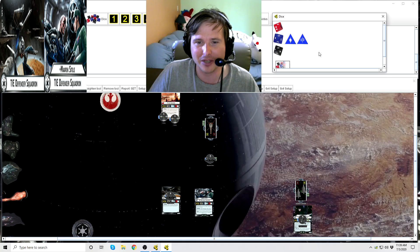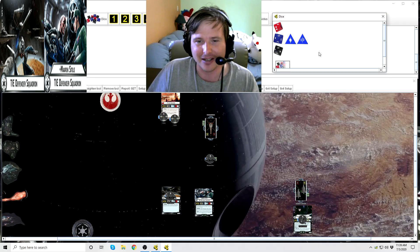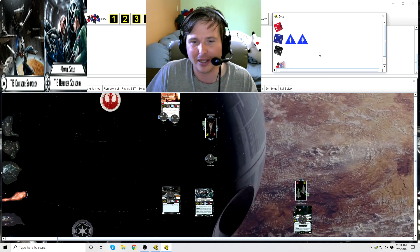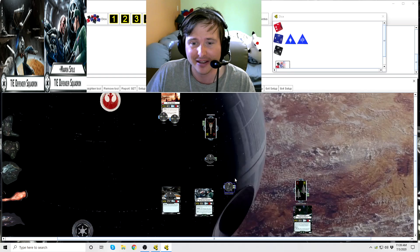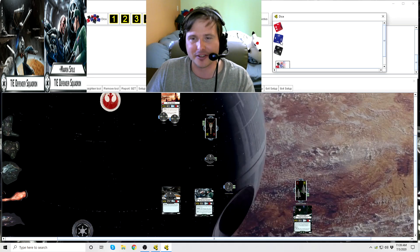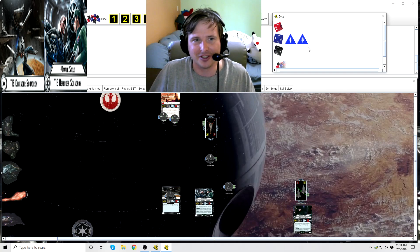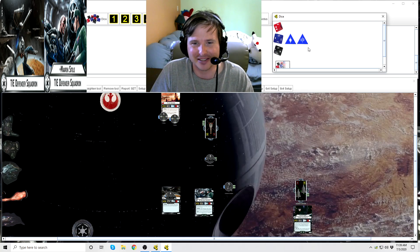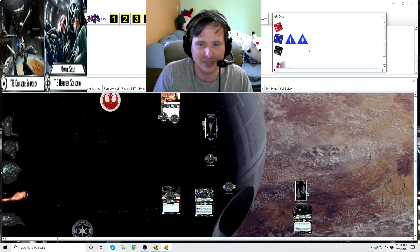Maarek Stele is excellent in anti-fighter, but he's best at just nuking and killing capital ships. He can roll up, roll the two anti-ship dice, and if one comes up an accuracy, just set that to a critical symbol — now you're dealing damage. He can just pound away. Where he is best comboed with is Colonel Jendon, because Colonel Jendon can pass his attack to other squadrons. You almost always see these two squadrons together because they work so well in tandem — Stele flies up, deals two damage, Jendon deals two more. That's four damage from just those two squadrons, which is as much as most small ships in some cases.